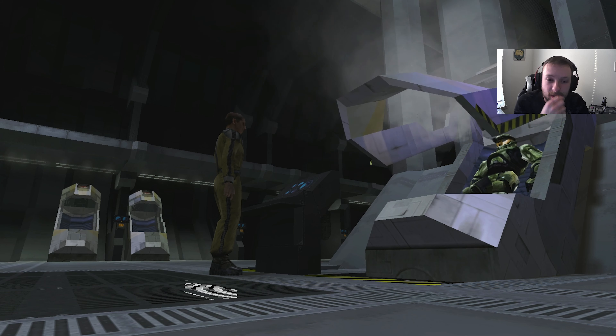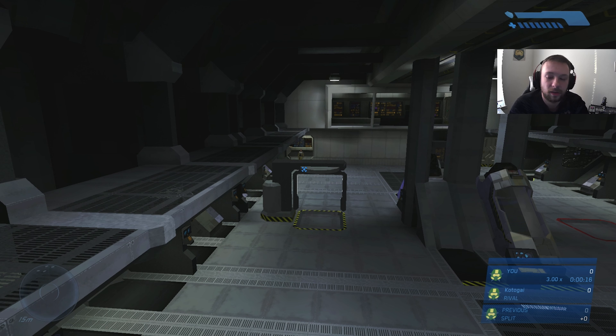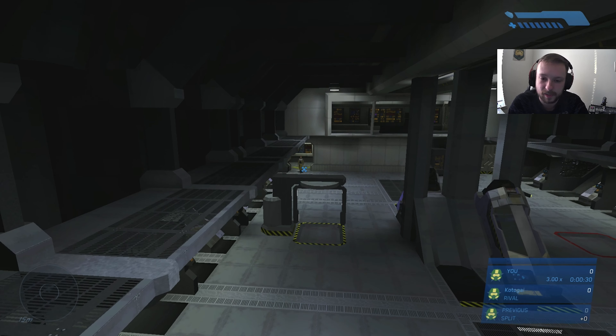We're gonna start off in the very starting room and there's a step you have to do right here. You have to come to these barrels, crouch jump up on top of them onto the top one — this is gonna trigger the door to open later on in the level. I always wait here for about 15 seconds just to be sure that the trigger got hit. I don't know if you just have to hop up and go, but I always wait just in case.